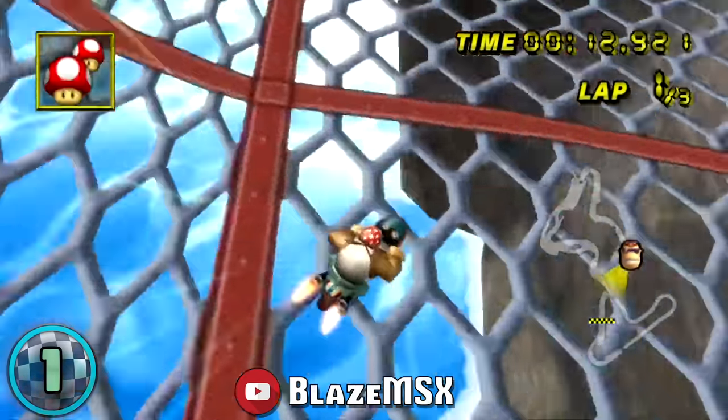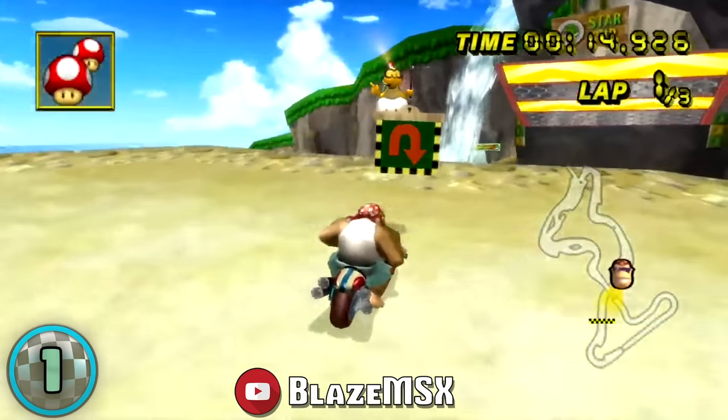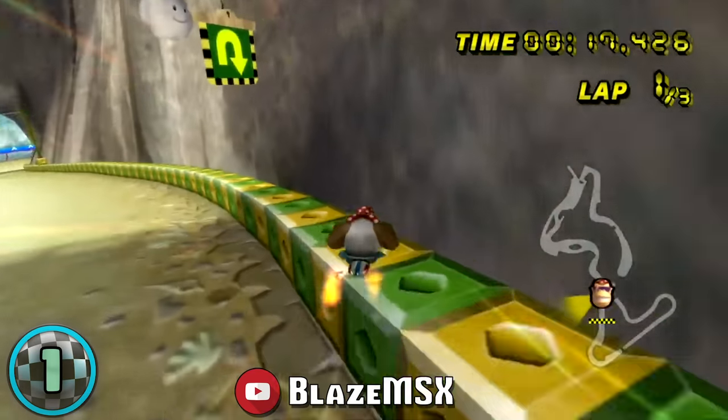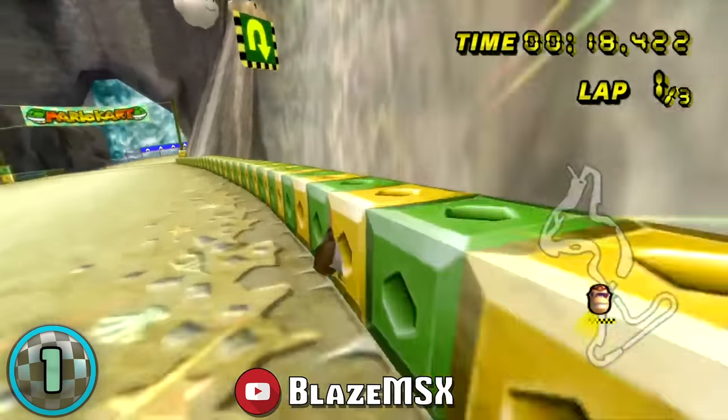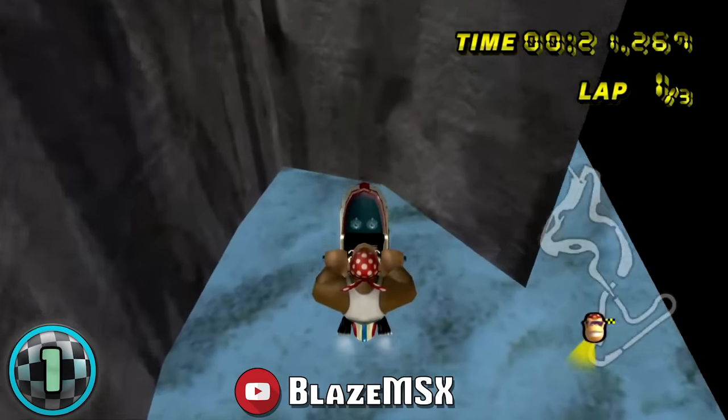This respawn glitch requires a lot of setup, and you must super grind and rapid fire hop your way to the upper cliff section and perform a balancing act to stay out of bounds but not fall off the edge. After riding inside the rail for quite some time, you shoot off to the right side and respawn at the end, receiving a lap count and cutting off the entire track.